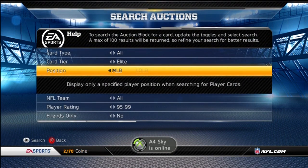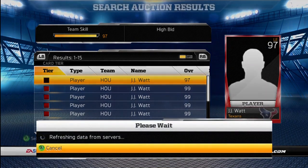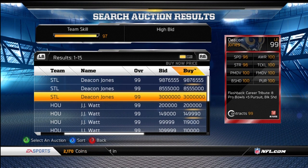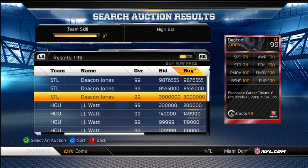Here's the final card, probably the best card available, which is the Deacon Jones. Here he is — 3 million, plus 5 to tackle, plus 5 to power move, plus 5 to finesse move, and plus 5 to pursuit and block shed. He's got 6 100 stats, 96 speed, and 96 strength. So 96 speed, easily boosted to 100.